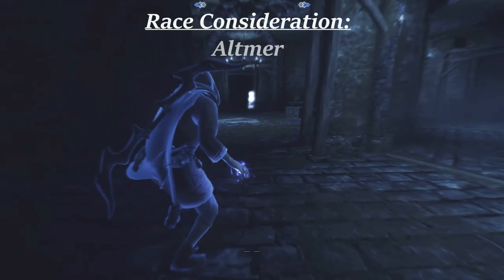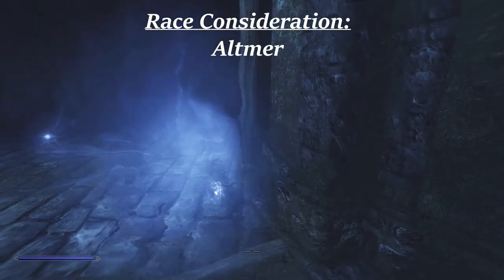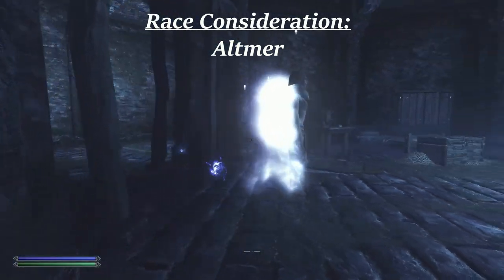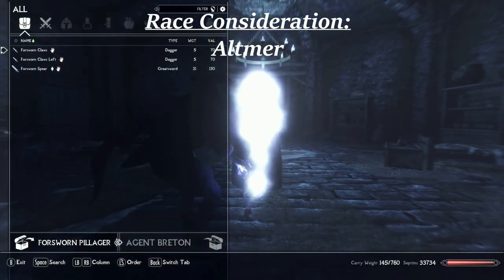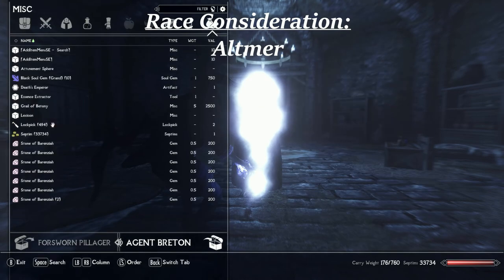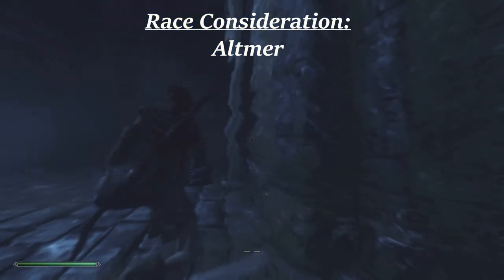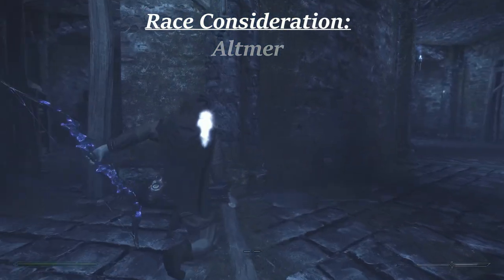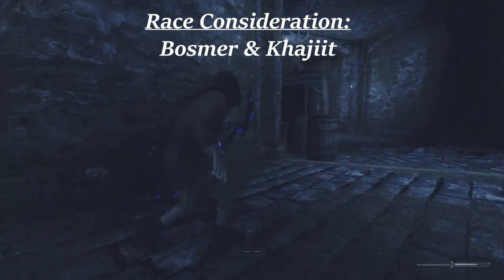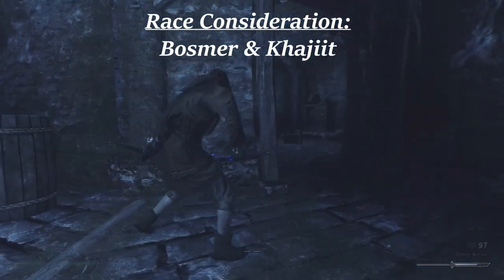The Altmer gets a big starting boost to Illusion at plus 10, and the contingency power has a great amount of utility and is very fun to use. Weapons and armor are 15% weaker, though enchantments on them are 15% stronger. This will nerf sneak attack damage quite a bit, which is the main means of dealing damage. Also, the lack of a starting sneak bonus can be hard to deal with very early on in a playthrough. The Khajiit and Bosmer both give starting bonuses to most of the physical thief skills, namely archery, lockpicking, pickpocket, and sneak.